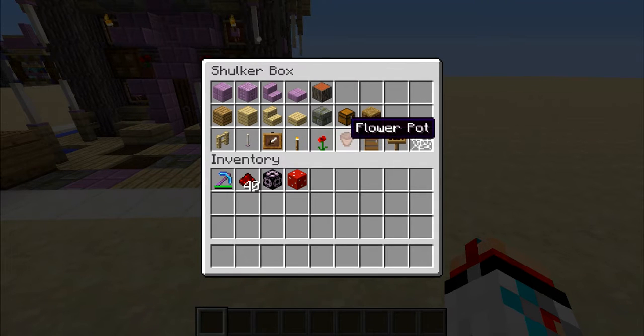For the other lighting we have item frames with torches and the purpur pillars in them. The flower of choice is the poppy in a flower pot. Selected a spruce door. The signs make up the barrels and the cobwebs are for the chimney smoke. But that is everything that went into this house. If you enjoyed the video make sure to leave a like and subscribe if you haven't already, and I look forward to seeing you in tomorrow's video. Bye!